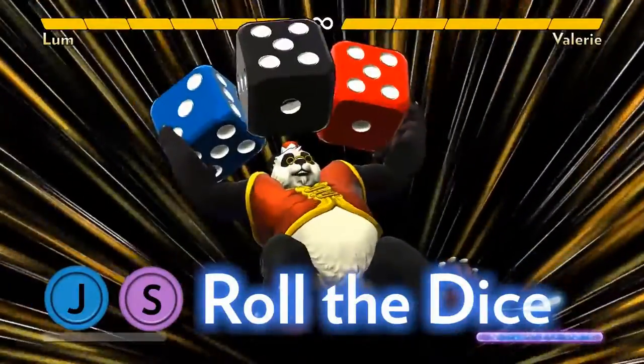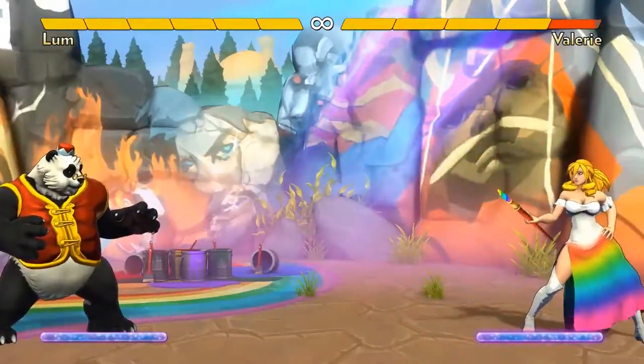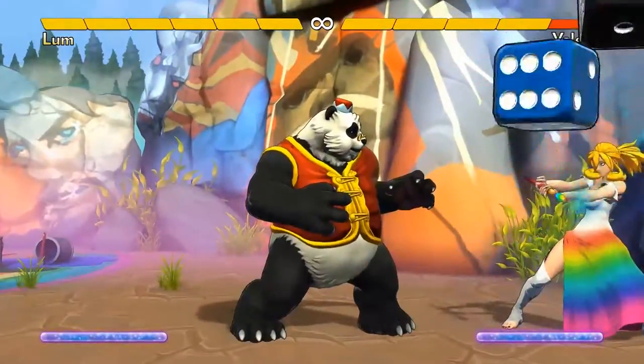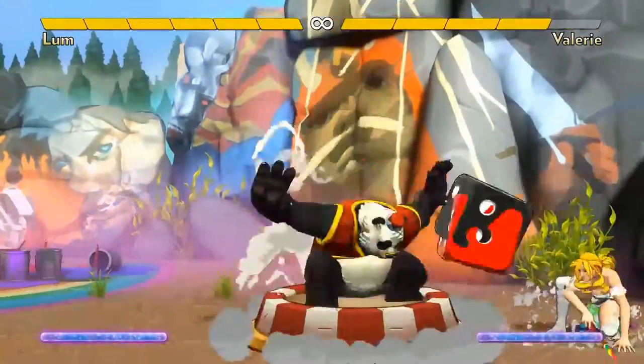Lum's air super, Roll the Dice, summons three huge dice that he can bounce around the playfield. Different attacks cause the dice to fly in different directions. His rolling attack is especially useful to knock all the dice at once, often in an attempt to deal block damage. He can also save them for combos or bounce them around one at a time to make it hard for the opponent to attack him.